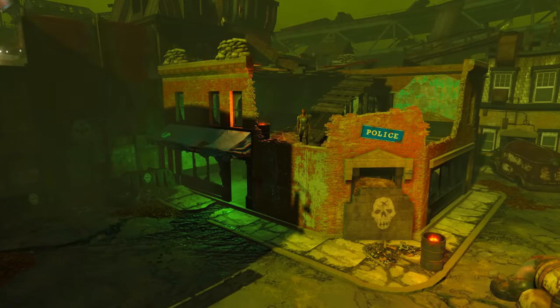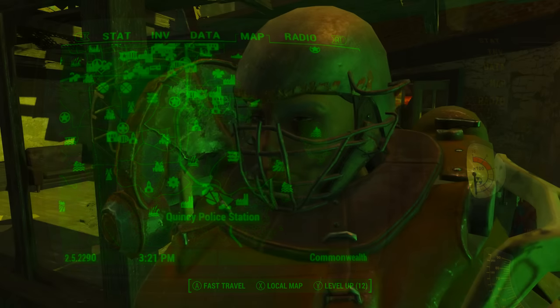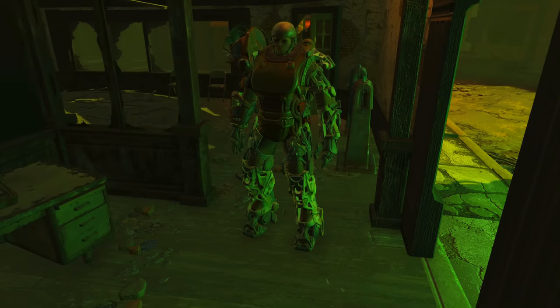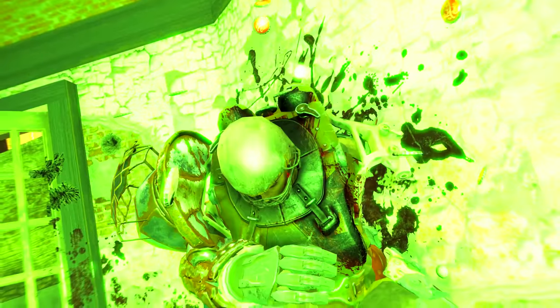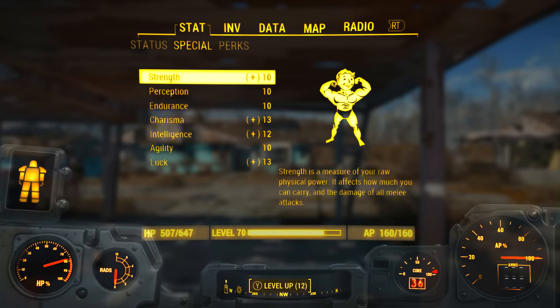To acquire this piece we need to come to the Quincy police station, which on the Pip-Boy map can be found to the southeast of Diamond City. Standing right inside the station will be the gunner named Tessa in her power armor. After giving her a bouquet of bullets, in her inventory we will find Tessa's fist — a unique piece of power armor. Be sure to grab it with your own fist.